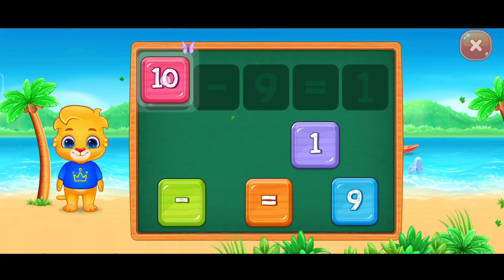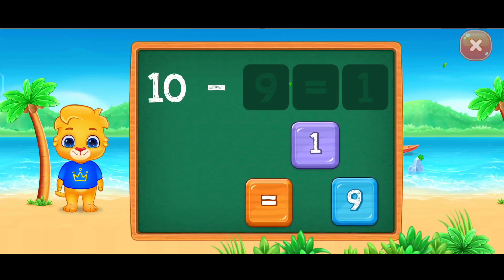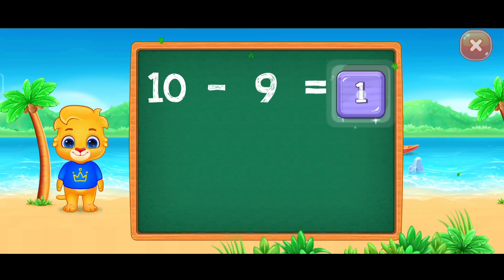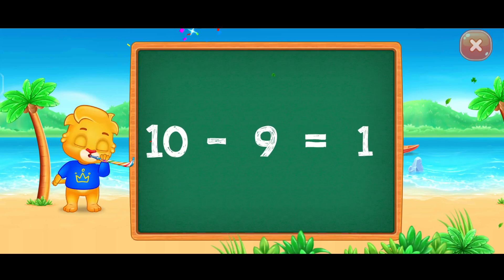Ten minus nine equals. Well done! One! Woohoo! Ten minus nine equals one! Ten!